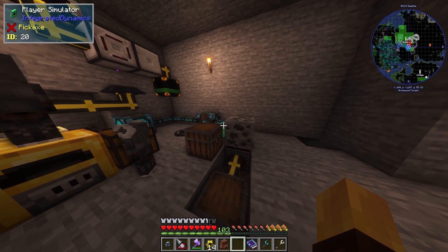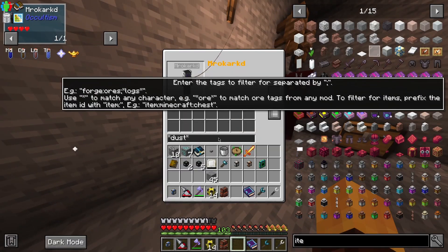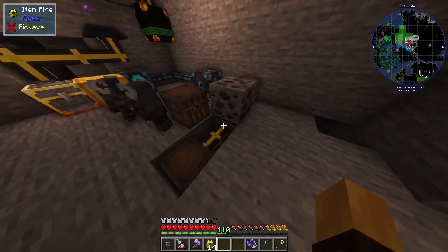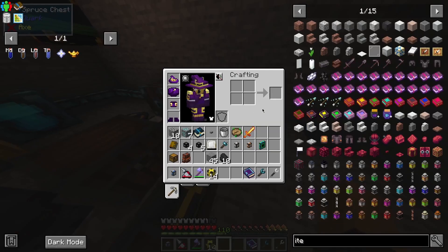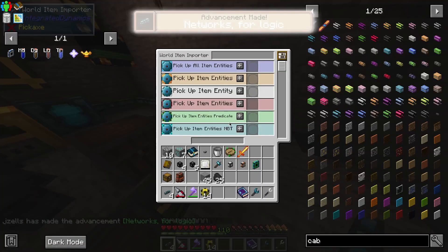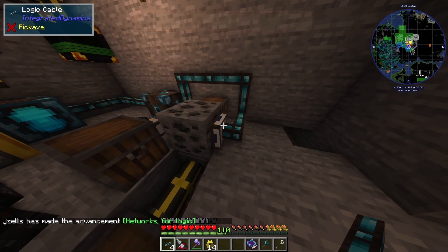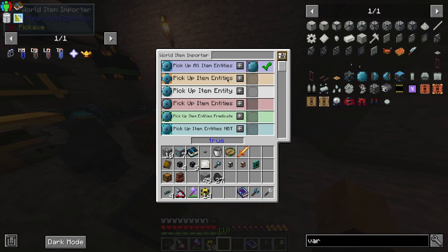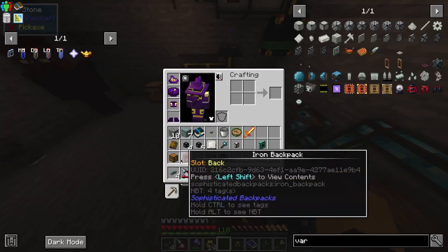I put the all-the-modium pickaxe in here and it should start mining. There it goes — mining the coal. And I can keep the janitor here — it should place these ores. Now I could use integrated dynamics for a world item importer — pick up all items, no filter needed. All item entities set to true and it should pick up items — yes, it just picked that up and it went into the chest.